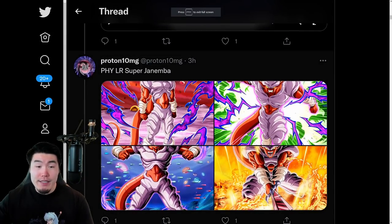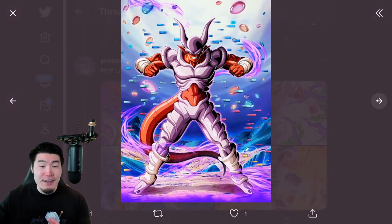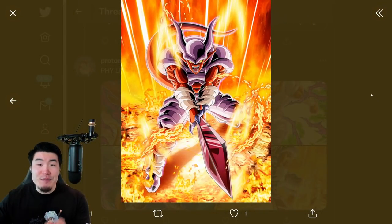We have some assets for the unit itself. This is the SSR Janemba, there's the TUR, the LR, as well as the Rage Mode transformation.